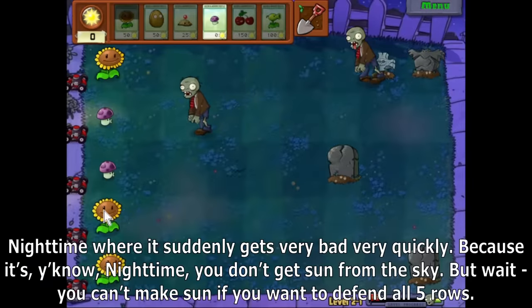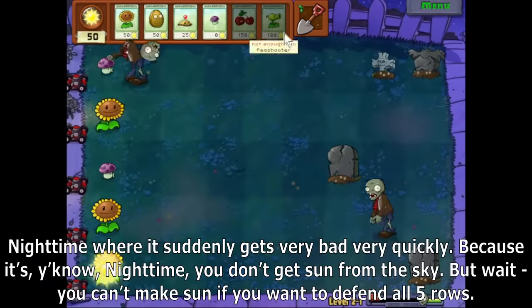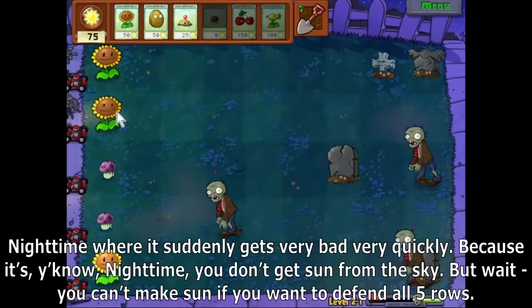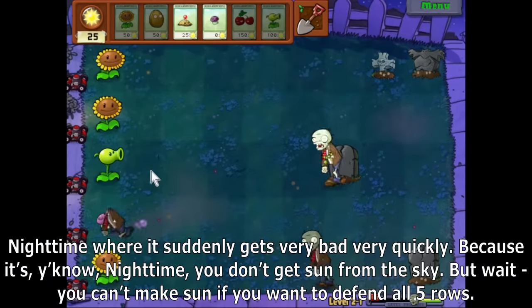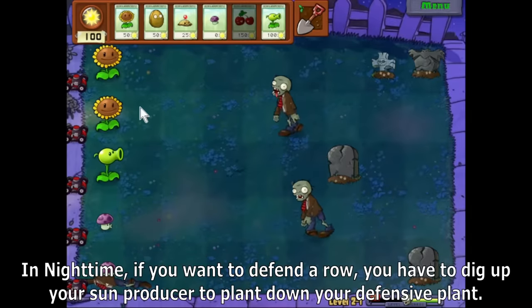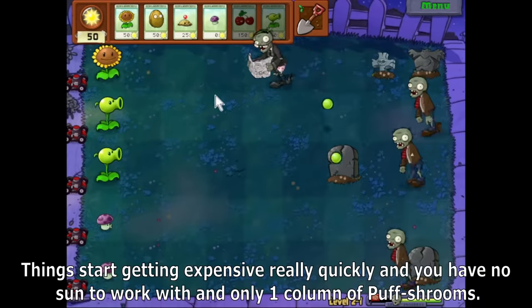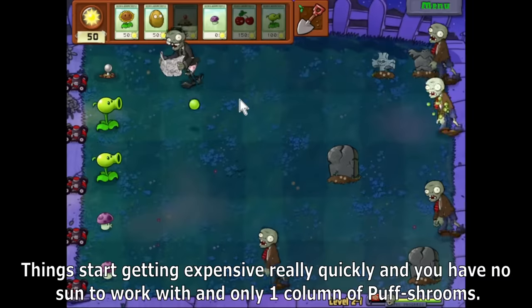Nighttime is where it suddenly gets very bad very quickly, because you don't get sun from the sky. You can't make sun if you want to defend all five rows. In nighttime, if you want to defend a row, you have to dig up your sun producer to plant down your defensive plant. Things start getting expensive really quickly, and you have no sun to work with and only one column of Puff Shrooms.